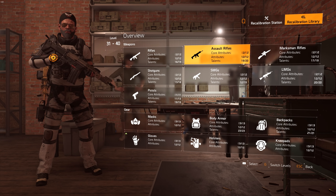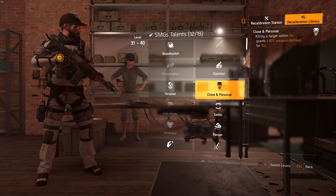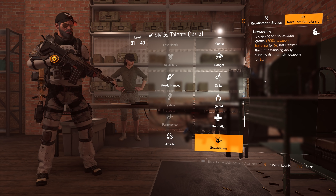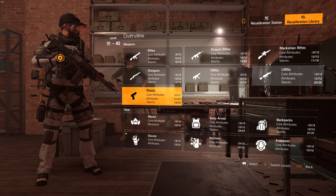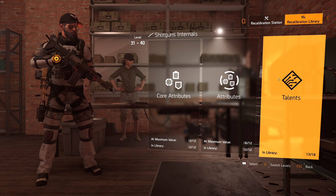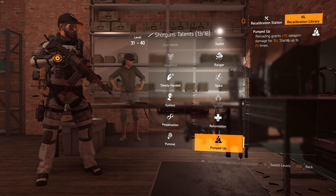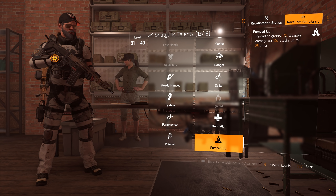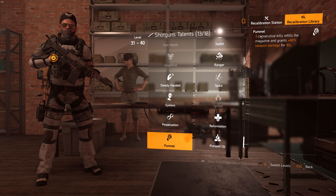For SMGs, having Strained is definitely good. Outsider is unique to SMG but I tested it and don't like it; I don't like Unwavering either. For shotguns, Pumped Up gives 1% weapon damage for 10 seconds on reload stacking up to 25 — it doesn't seem worth it. Pummel could be good for PvE, especially Perfect Pummel: get 3 kills, refill the mag and get 40% weapon damage. They actually changed it from body shots to just kills, which is a nice improvement.